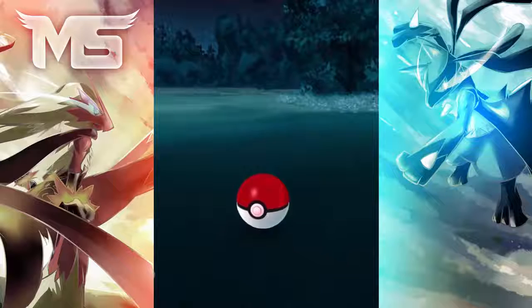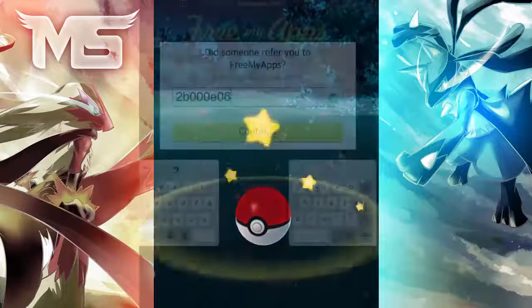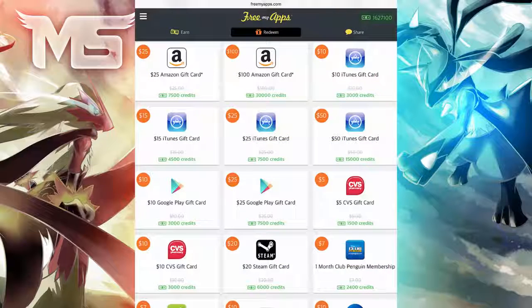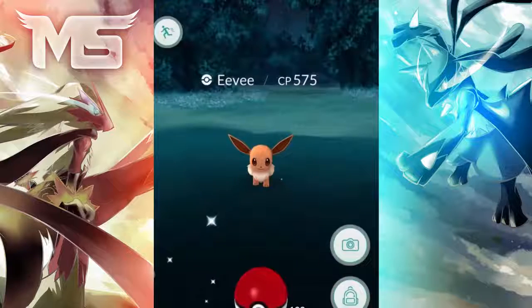If you guys are interested in getting some Pokecoins within Pokemon Go, be sure to check out Free My Apps and use my code on screen to get yourself some extra Pokecoins. On their app, you'll just need to download a few other applications and you can get yourself some points to get an iTunes or Google Play card to redeem for Pokecoins to buy incense or lucky eggs. With all that out of the way, let's just get directly into it.